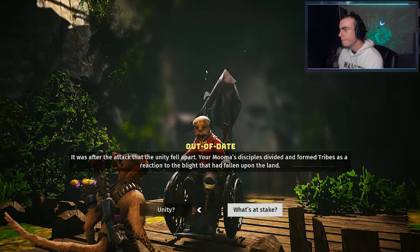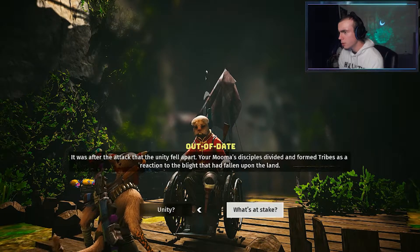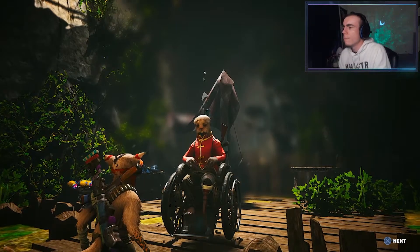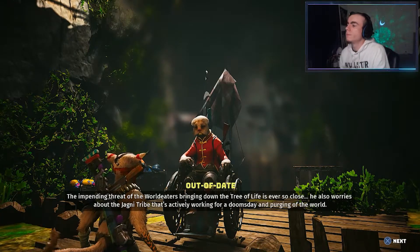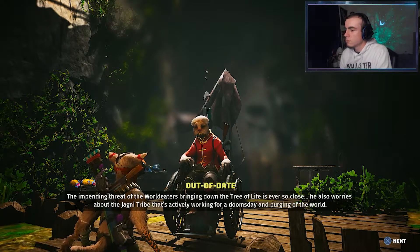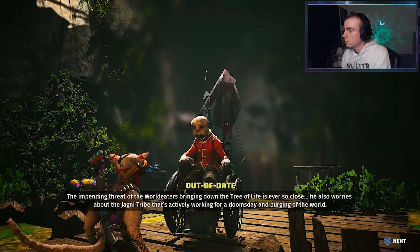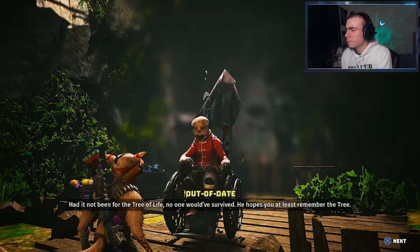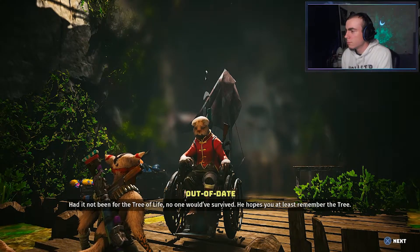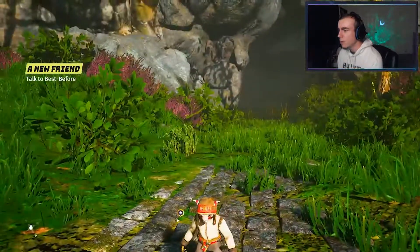He says it's taken you a long time to bring the past back up to the present, to find your way back, but he's grateful you have. It was after the attack that the unity fell apart — your Mooma's disciples divided and formed tribes as a reaction to the blight that had fallen upon the land. What's at stake? The impending threat of the world eaters bringing down the tree of life is ever so close. He also worries about the Jagni tribe that's actively working for doomsday and purging of the world.